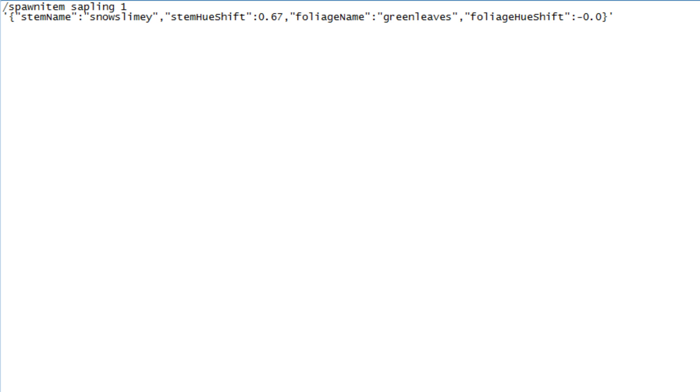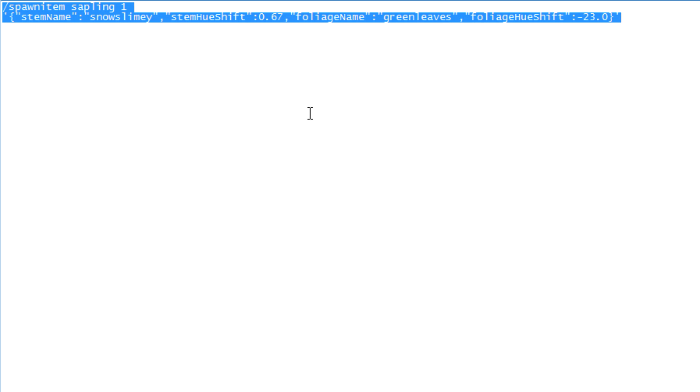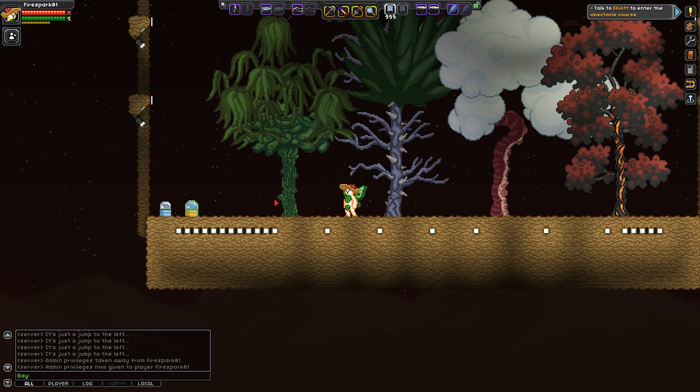Now select all of this code — hopefully you know how to do that — and copy it. Go back to Starbound, hit Enter, and paste it in using Ctrl+V (or Command+V on Mac). Make sure your cursor isn't underground or somewhere crazy — put it right by the top of your character's head, because that's where your tree sapling is going to spawn. Hit Enter and if everything's good it should give us a sapling.